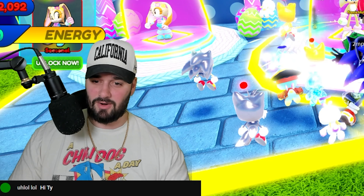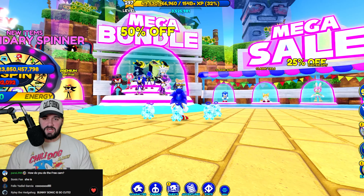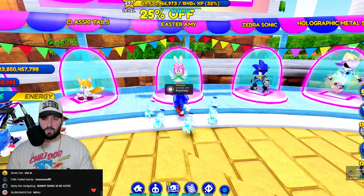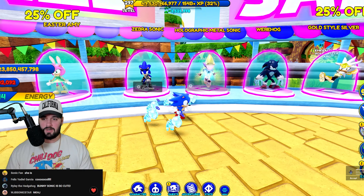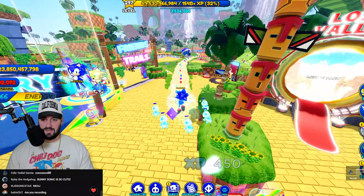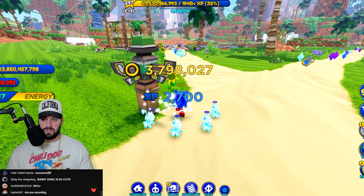To unlock the skins, we have to collect Easter eggs in Green Hill, Lost Valley, Emerald Hill, Cyber Station, and Metal City Skate Park. There's also 50% off a bunch of skins — Classic Tails, Easter Amy — she's actually kind of drippy too. Lots of good skins for sale. With that being said, let's get into it.